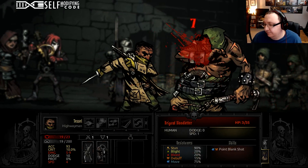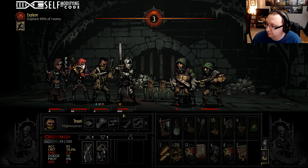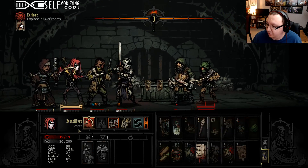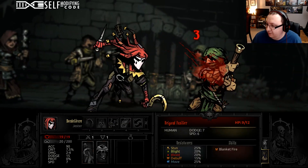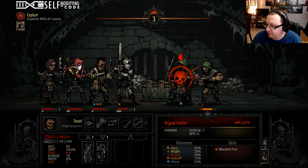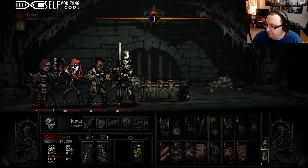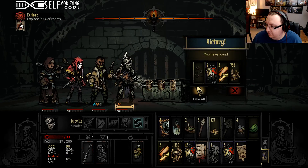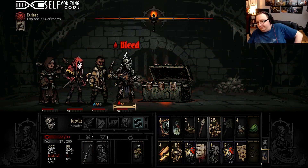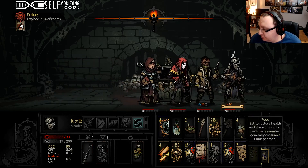This guy's now in closer range so he can be hit by my people, because the big body blocker isn't there. Let's start putting some damage on him. Lock sarcophagus. He's got a bleed — that happens. I'm not concerned with it.